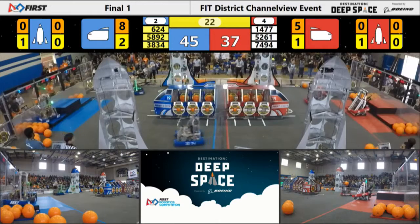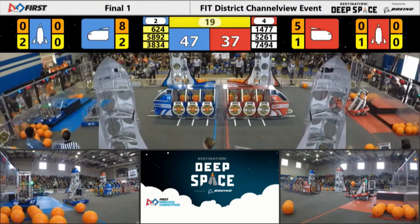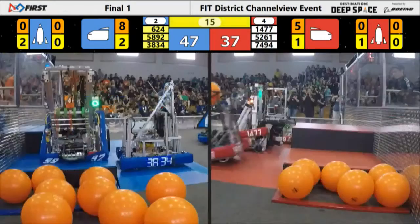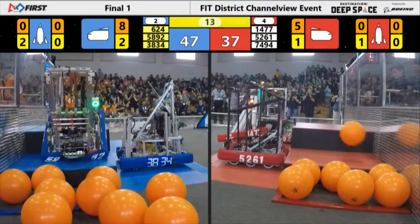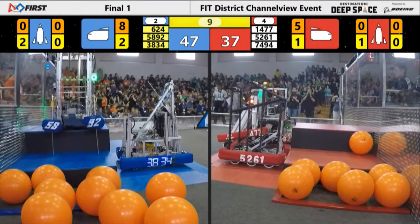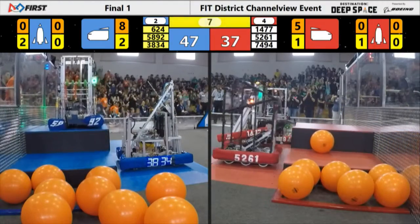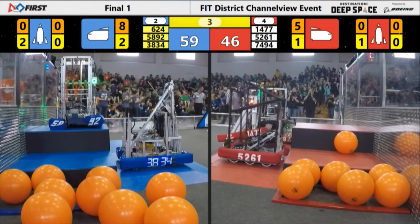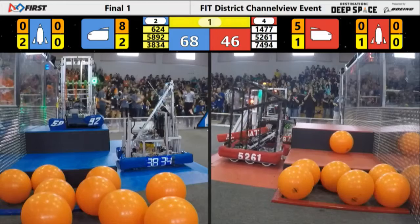Over on the blue side, we've got Energy Heroes looking to get up to the third level. And they're up there. Looks like Kryptonite's on the second level. Meanwhile, we've got three robots over here on the lower hab level for the Red Alliance.